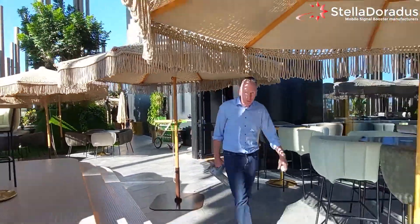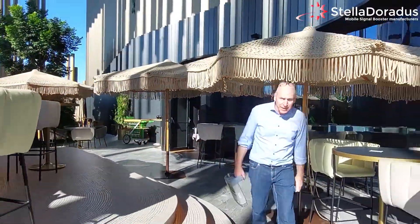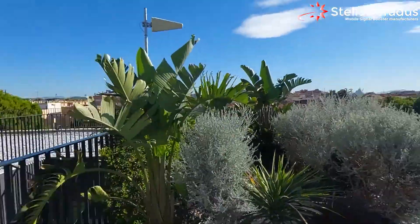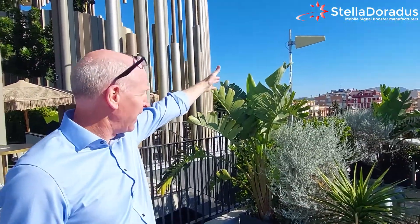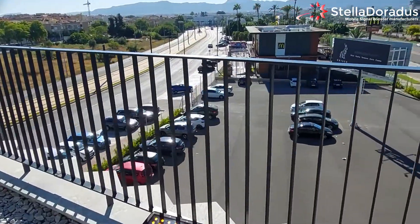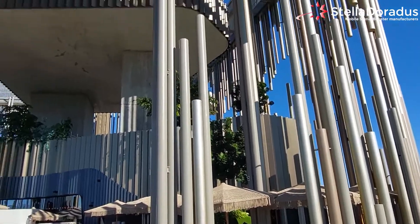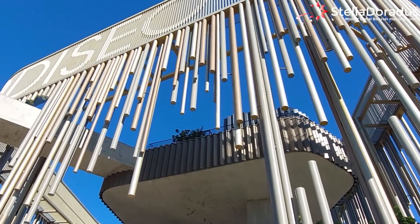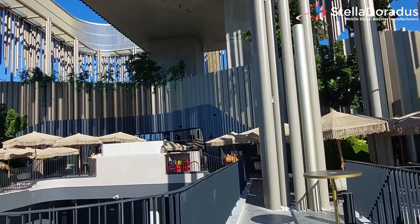This outdoor area is where we are going to put the outdoor antenna. We're going to put it on a balcony overlooking the city so that we have no obstructions between us and the base stations. We've actually installed it in this shrubbery just here, overlooking the city and above this railing. If you look back up into the building you'll see there's a lot of metal canopies, and this gives us excellent signal quality for the repeater system.